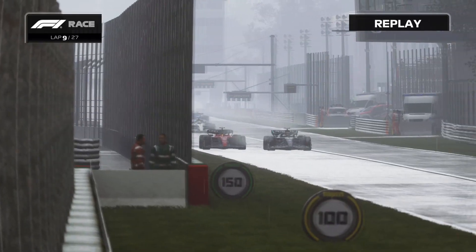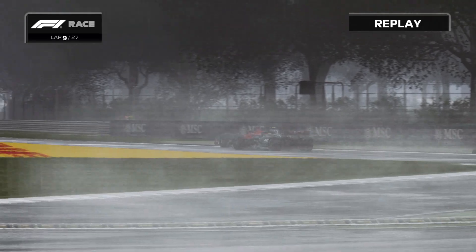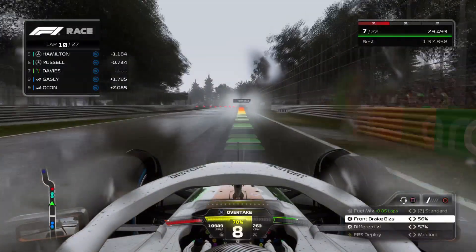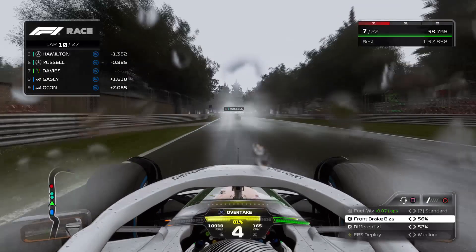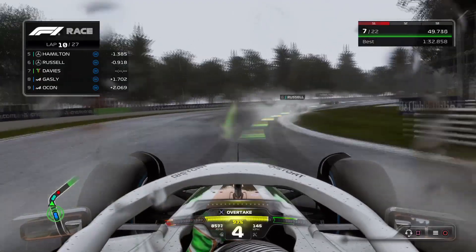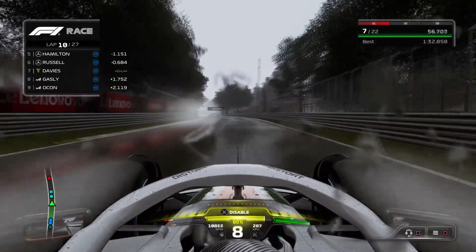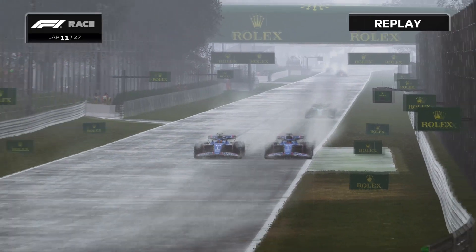It's now Stroll and Doohan side by side round Turn 3. Doohan breaks later, does a beautiful little move round the outside and that is a great move from our teammate Jack Doohan to get up another position. Sainz coming back at Hamilton once again - he really wants that place on the podium for the Ferrari fans. In the end Sainz is back up into P3. Not a whole lot happening for us - we're just stuck behind these guys, don't really have the pace to close in much. The two Alpines are somewhat hanging on to the back of us.